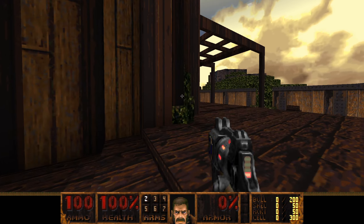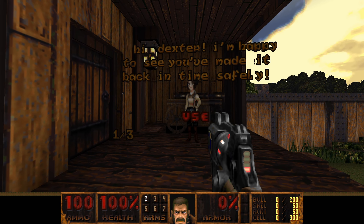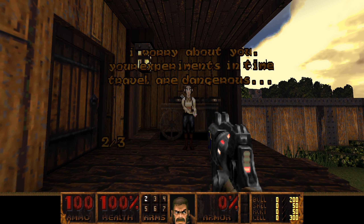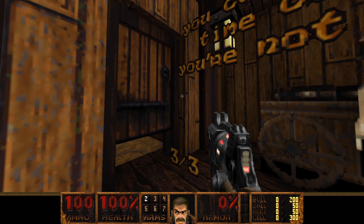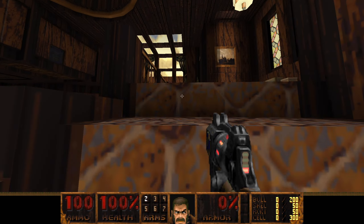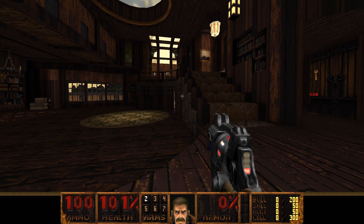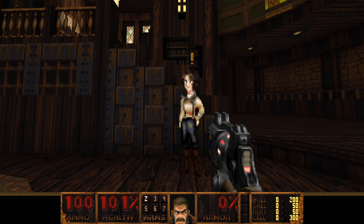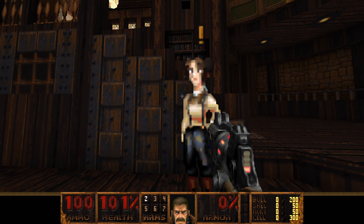I'll show you around the mods. You talk to this lady and get a bunch of text — I'm not going to read it for the sake of keeping the video short, but if you want to pause the video, go ahead. You come in here, go upstairs, get the key. You can talk to this lady right here and she'll give you a bunch of lore about the WAD and kind of create the atmosphere.